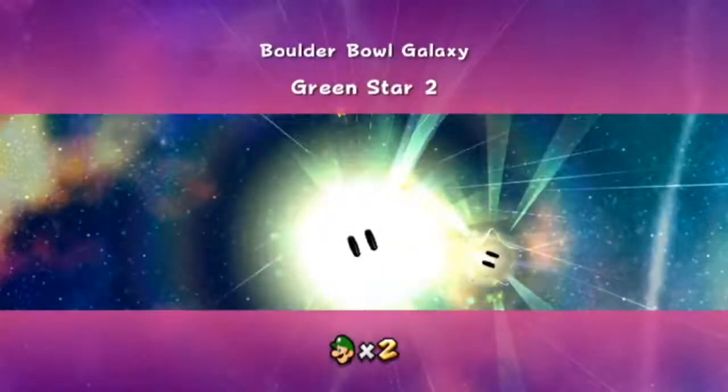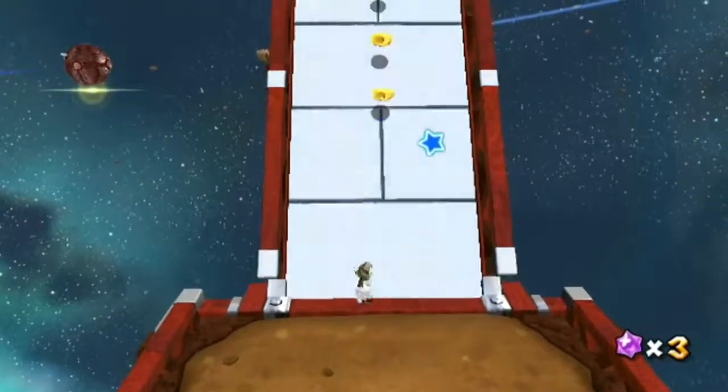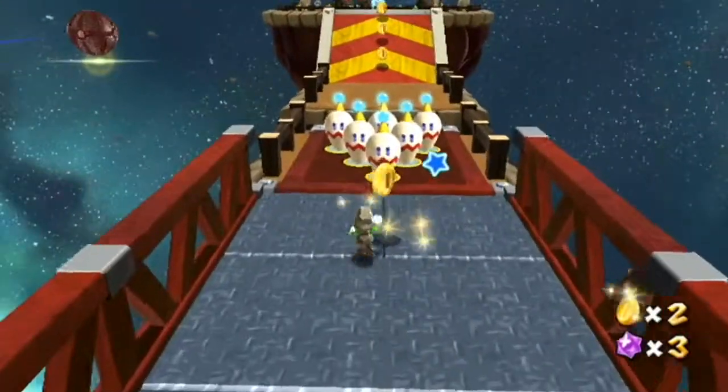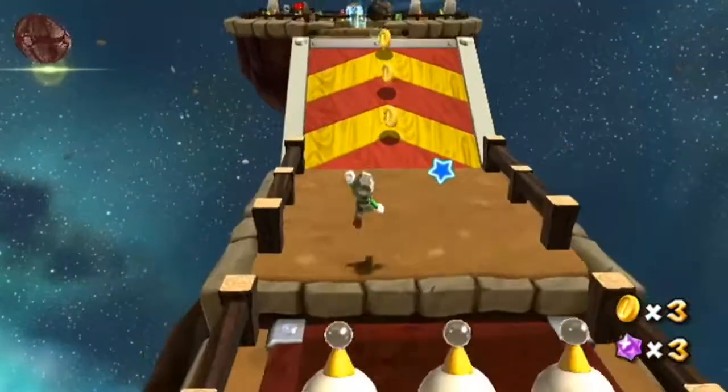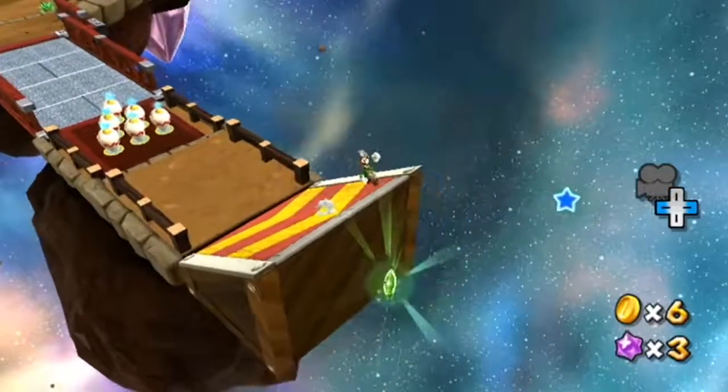Star number two. Actually collect the rock mushroom this time and knock down the bridge. Just walk right past these guys to the end of the ramp and it'll be on the other side — just jump down and get yourself the second star.